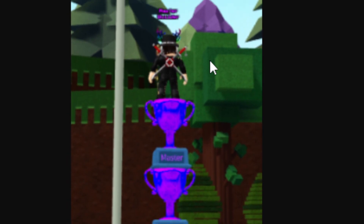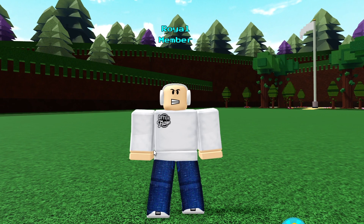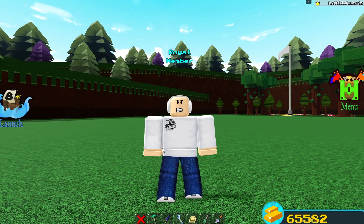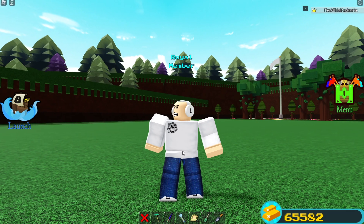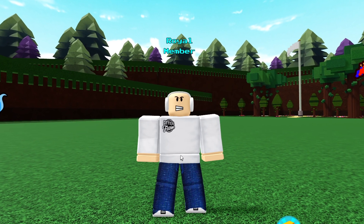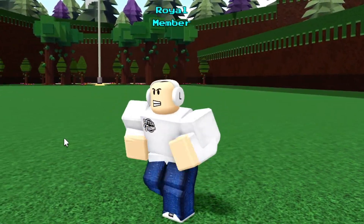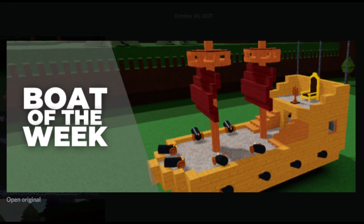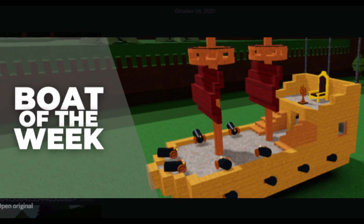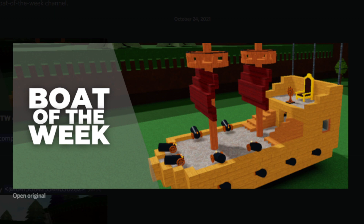So how do you get the Master Builder tag? It's handed out pretty much every single week through Boat of the Week, and there are a lot of prizes — it's honestly crazy. It's easy to understand how to do it, but actually doing it requires being a good builder, because it's a building competition. Boat of the Week is a competition held inside Chill Studios where you submit your builds every single week, and the winner gets 50,000 gold, their own tag, and their own trophy.